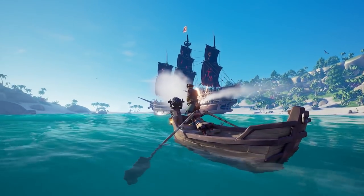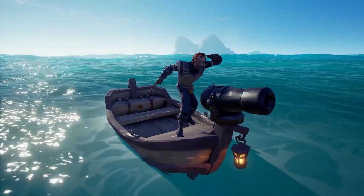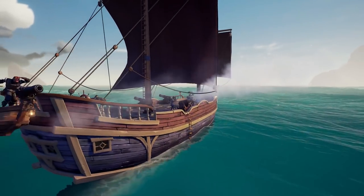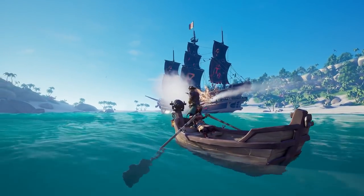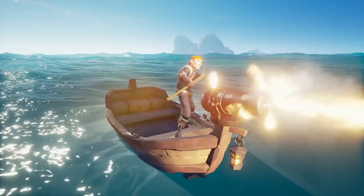The reason the addition of the cannon rowboat is such a big deal is that you can actually fire the cannon while it's docked to your ship. So essentially each ship type now has an extra cannon to use in PvP, and while it's docked there's no knockback to your ship. I'm sorry, but you can't use it as a chase cannon — it only swivels about 30 degrees either way when docked, so it pretty much behaves the same as the harpoon rowboat.